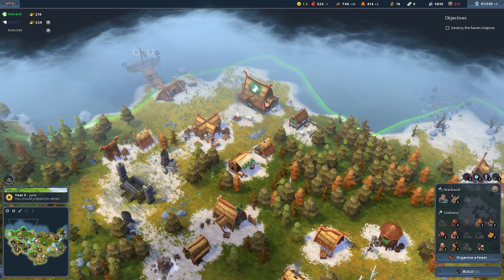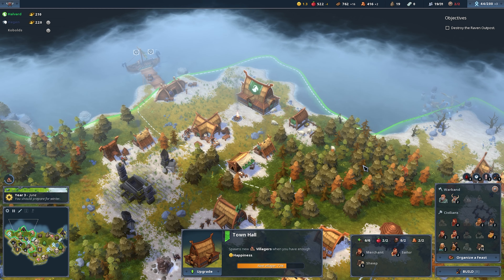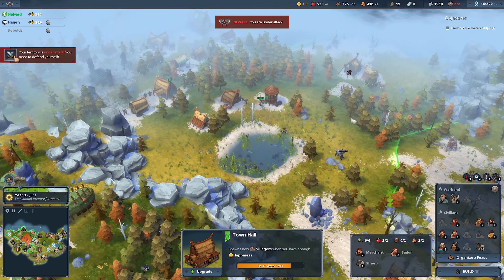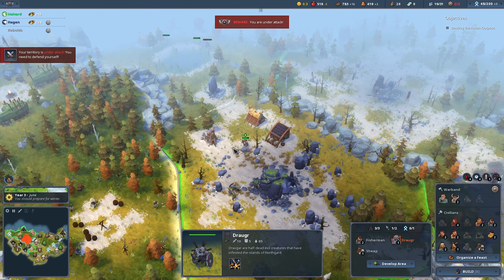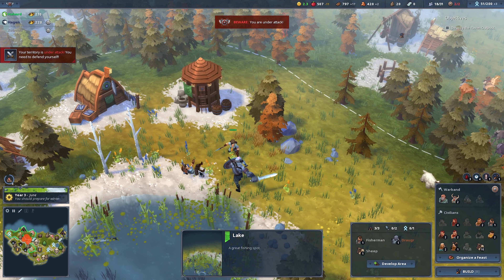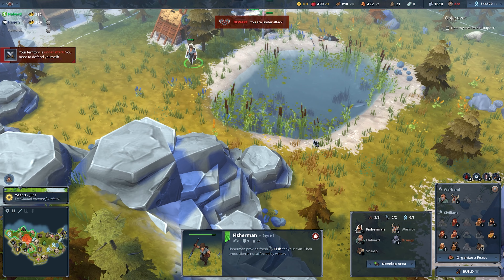What we need to do — let's get another villager who can go and build. We are under attack! A draugr — okay. I can't pause, it's not that kind of game. You guys need to come down here and defend as soon as possible. No no no, run! Oh man, we lost one. Run away!